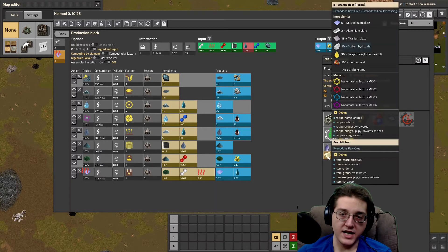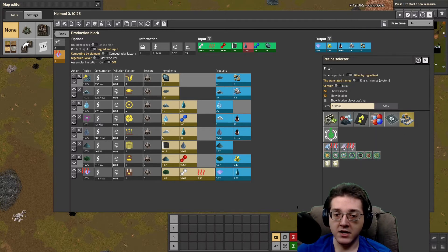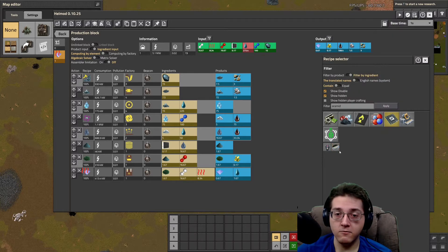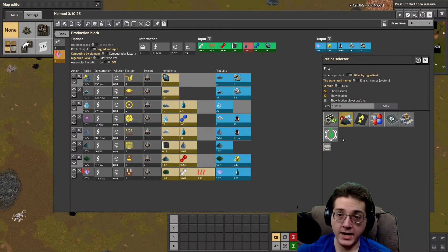If I search for aramid here in hell mod, we can see that aramid is used in the casting of stainless steel as well as super steel. You do need stainless steel to build a very specific building as part of the circuit 2 processing chain. Aramid fiber is also used to make silicon wafers, which you need for several doped silicons going into the circuit 2 processing chain. You also need it for cladded cores to get into optical fiber, which means you also need it for neural processors.